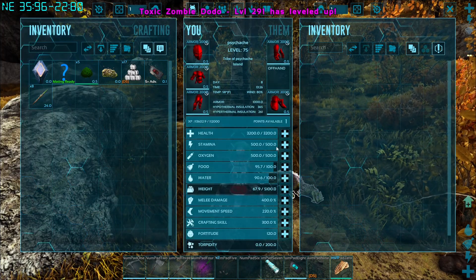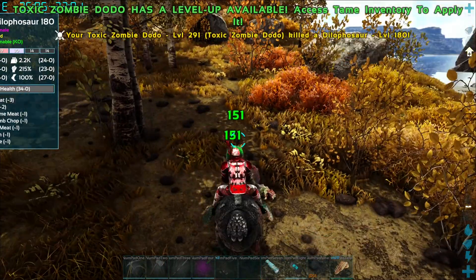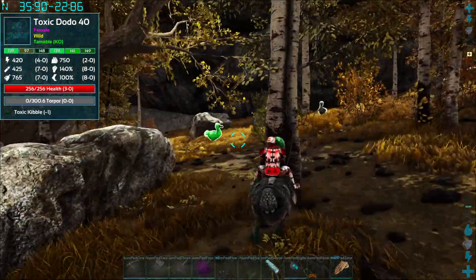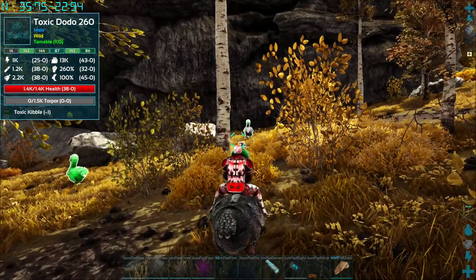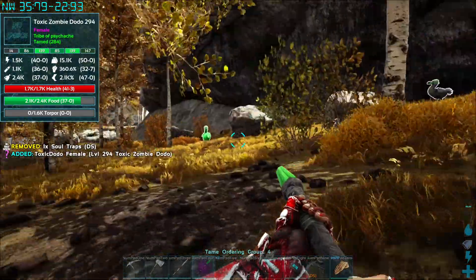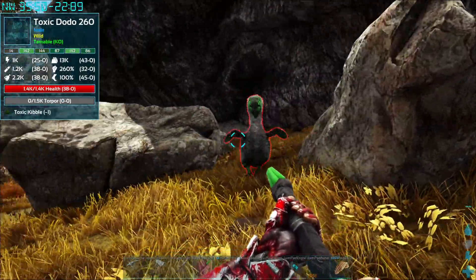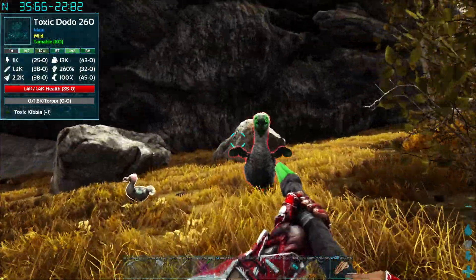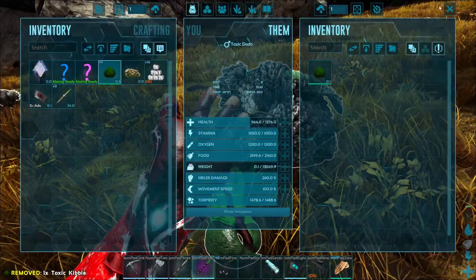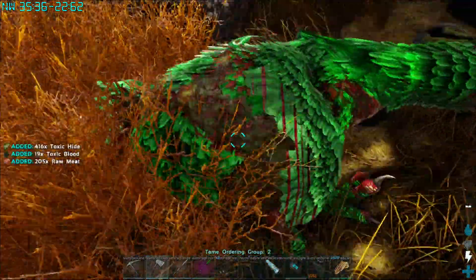I'm going to pump it all into melee and give myself a little extra health. There's a female toxic Dodo and a male toxic Dodo - that's exactly what we need to get kibble. I'm going to put this guy up so we don't lose him, then get these two Dodos tamed up. One hit okay - 1,500 torpor. Getting him tamed up. From the girl we got nothing, so I'm going to go look for him a lucky lady.